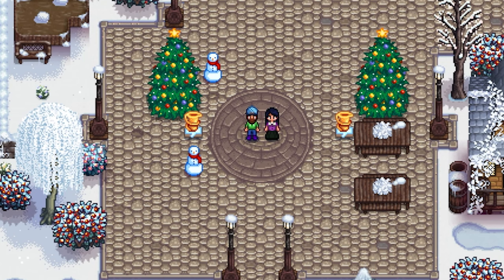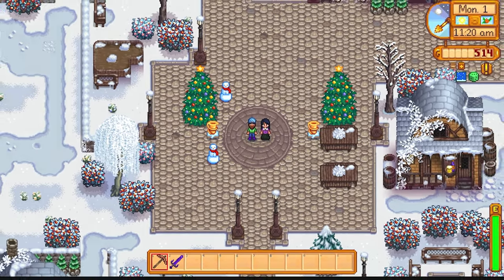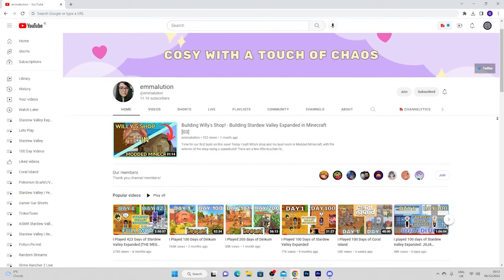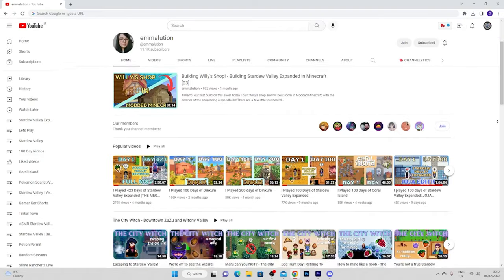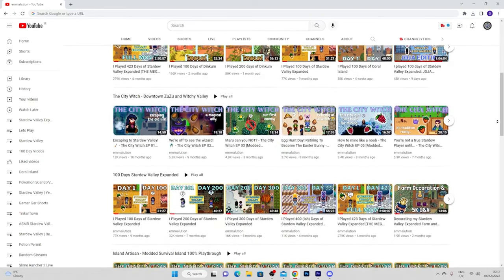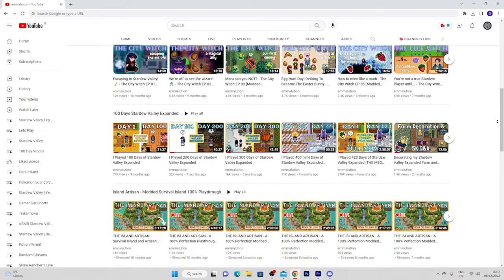What do you say we dive straight into the challenge? Let's see how we did with this colour picker collaboration. Cozy with a touch of chaos - that is the essence of EmmaLution. Emma primarily does Stardew Valley content but occasionally dips outside the pool and does other games such as Dinkum and Coral Island.